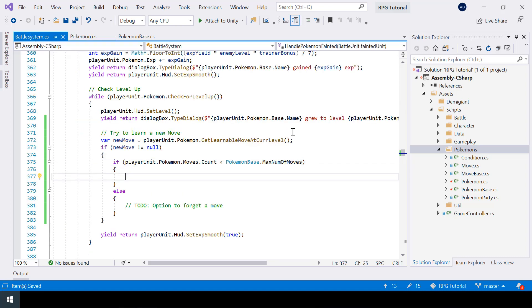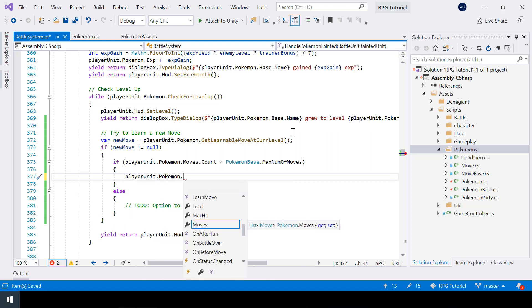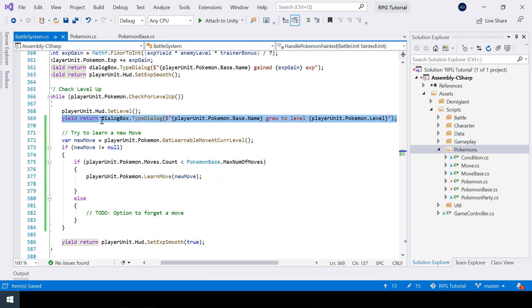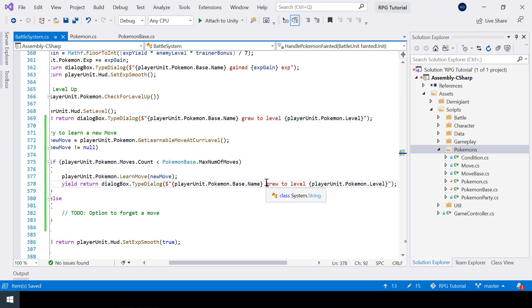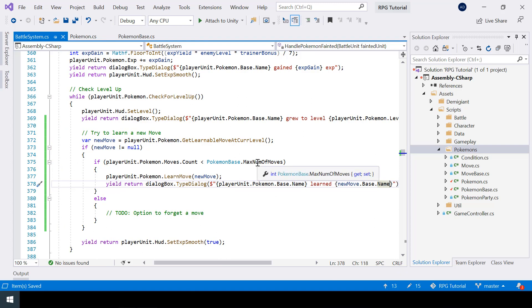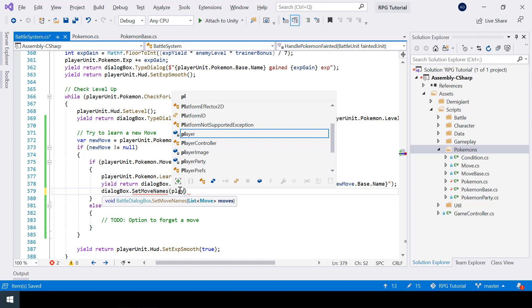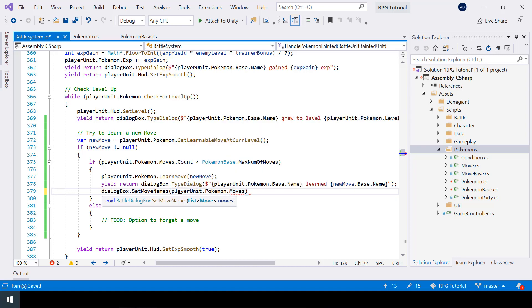Now in the battle system we can call LearnMove on the player Pokémon. After that I'll show a dialogue like 'Pokémon learned [move name]', which we can get from base.Name. Finally, once we learn a new move we also have to update the move selector, so I'll call dialogBox.SetMoveNames and pass playerUnit.Pokemon.Moves so the new move will also be shown.